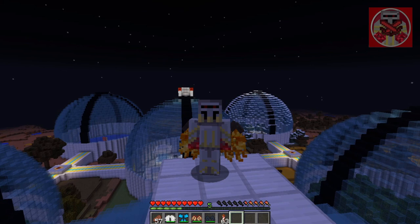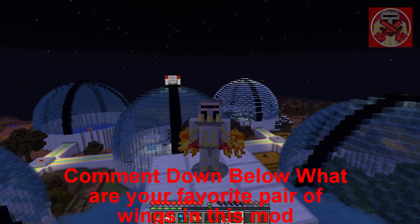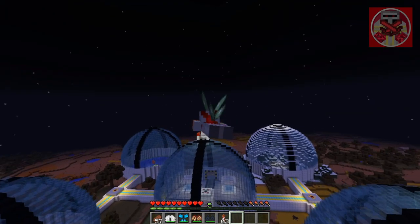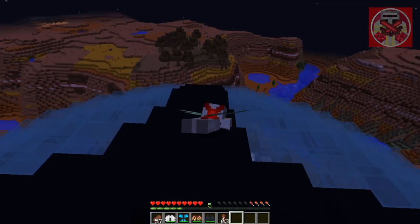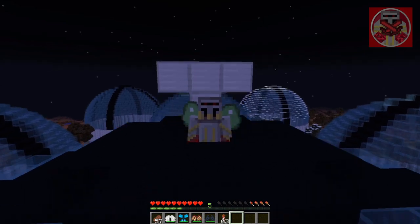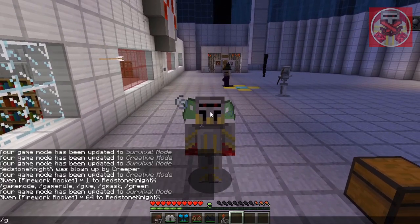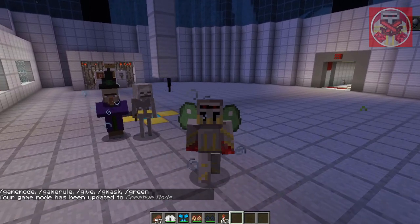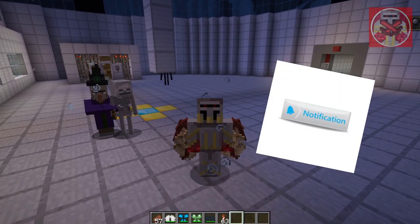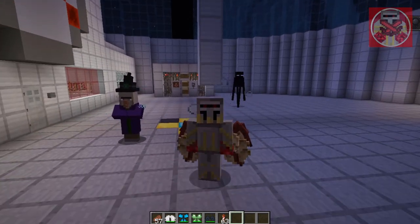Also comment down below what your favorite wings from this mod are. And these are the slime wings and fire wings — I realized I hadn't properly shown those yet. But yeah, comment down below what your favorite wings are. That is pretty much the Wings mod in Minecraft 1.12.2. If you enjoyed this video and want to see more like it, hit that like button, subscribe, and turn on notifications. Thanks for watching and I'll see you all in the next one — goodbye!